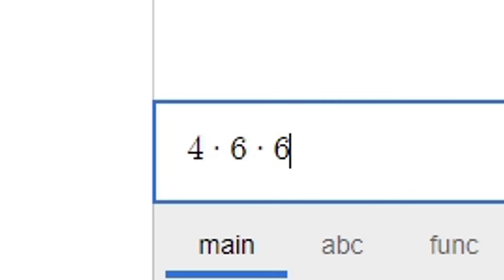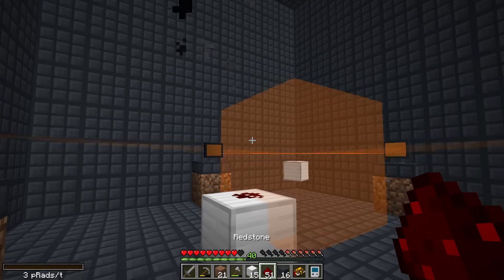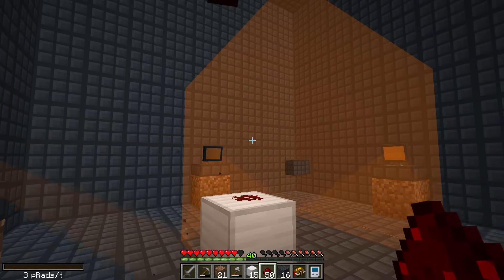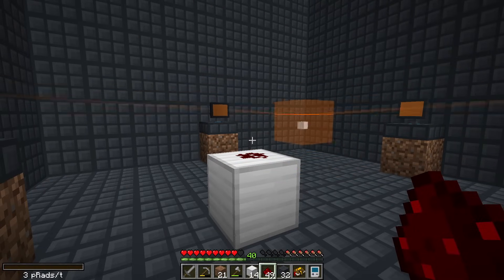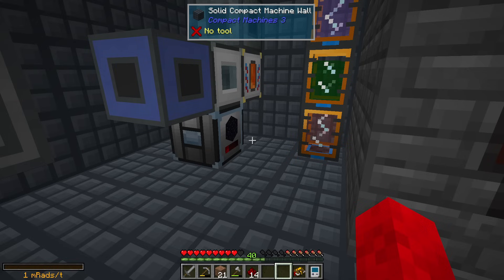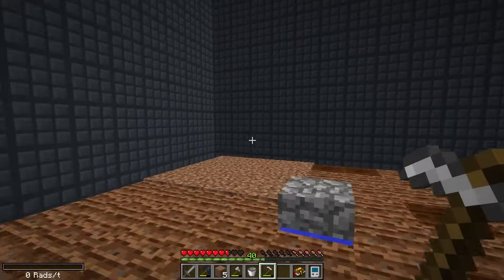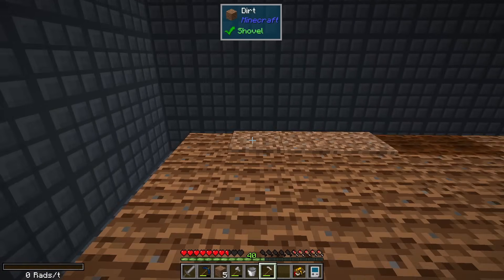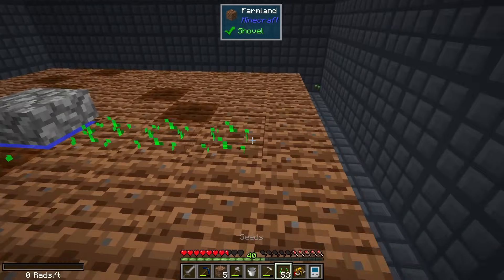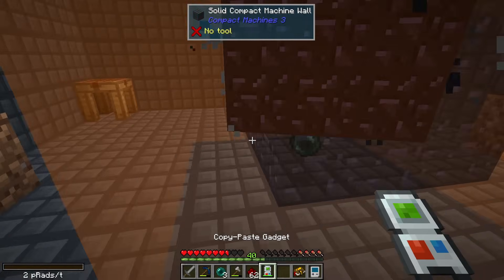We need 144 normal compact machines, which means we need a ton of machine walls and ender pearls. Apparently there's now a way easier way of making compact machine walls — not really sure how this results in a block that would otherwise require tons of uranium, but I'm not going to question it. We also need 3744 obsidian for the ender pearls, so I'll just AFK while it generates. We're going to need like eight times as much poop this time, so I'll make a weed farm since weed can also be used for making poop.